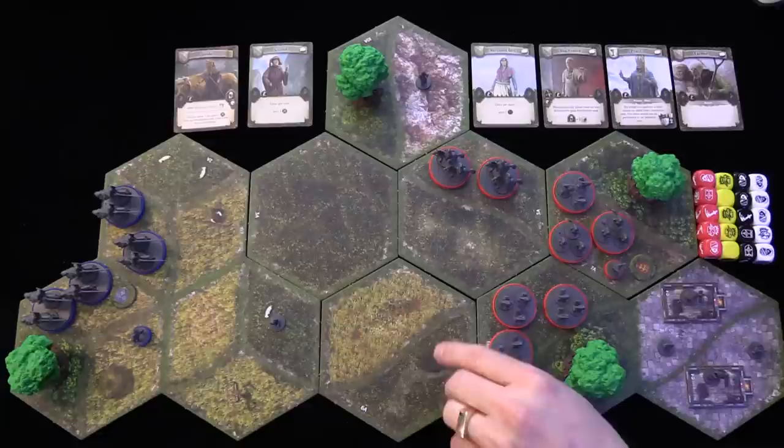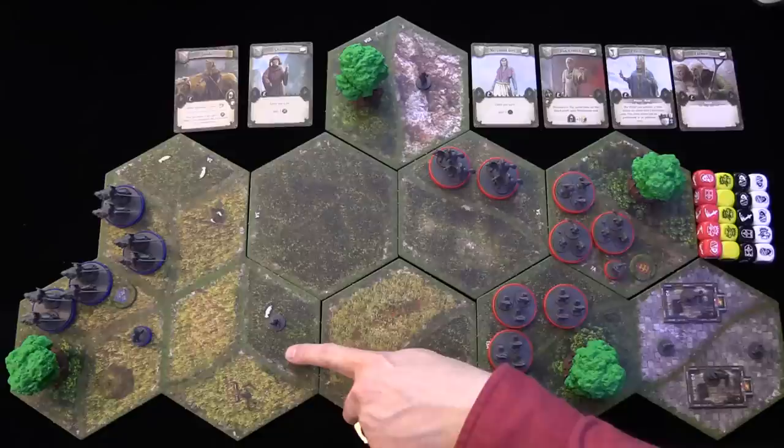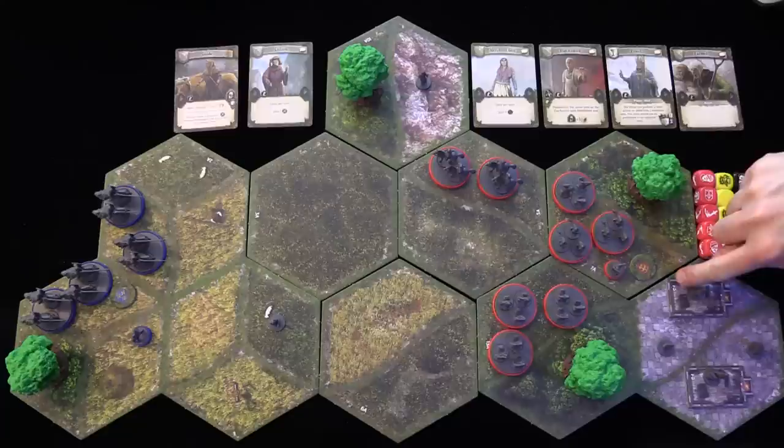A hex with two areas — each area can hold six spaces. A hex with three areas — each area can hold four spaces. Buildings take up a space, but inside the building there will be a number — in this case a two — meaning two units can be inside the building.